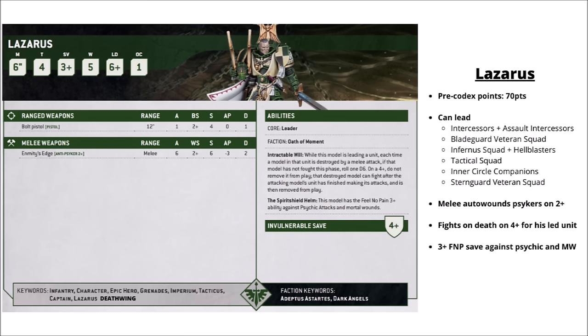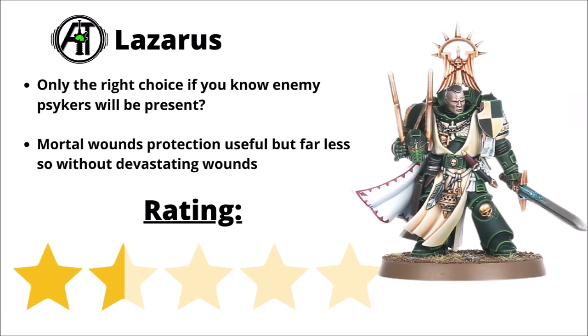Moving into the more divergent chapters, we have Master Lazarus of the Dark Angels — a Tacticus Armoured Captain fighting with Emnity's Edge, a power sword with AP 3 and Anti-Psyker 2+. His special rules are to give the squad a 3-plus feel-no-pain against psychic attacks and mortal wounds, and give you Fights on Death on a 4-plus for his lead unit. The feel-no-pain is excellent against certain things but it's match-up dependent, and since Devastating Wounds aren't mortal wounds anymore, his value went down a lot. The Fights on Death isn't nothing, and he'll do well if matched up against psykers. I've chosen to rate him 1.5 stars out of 5 — though that would go up considerably if you knew you were playing against a psychic-heavy army.